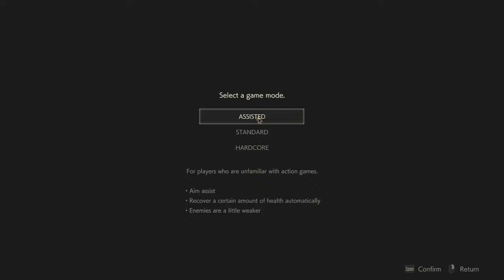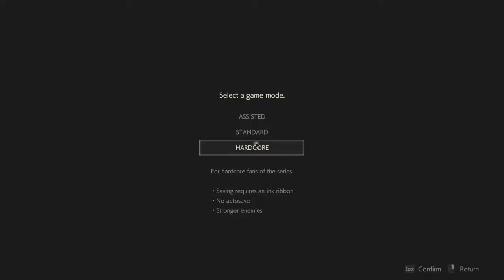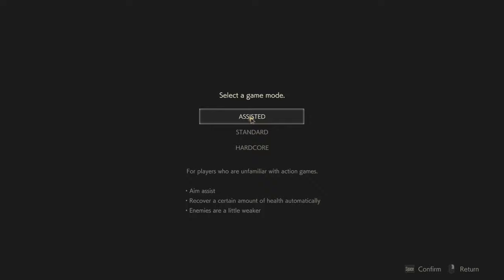Difficulty options: Assisted is for players unfamiliar with action games — aim assist, auto health recovery, weaker enemies. Saving requires an ink ribbon, which I remember being an annoying feature. I fear I have to go with Assisted here because it's been so long since I played a Resident Evil game — RE6 was seven years ago. I should save me and you from some frustration and ease into it. If it goes well we can play Claire's story on a higher difficulty. I'm completely unashamed to play games on easy.